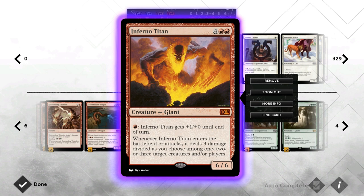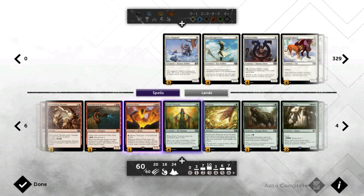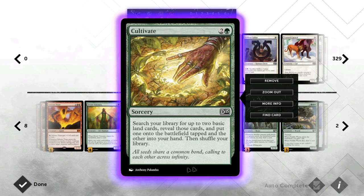Same with Inferno Titan — just a very good red card that I'll include in almost all of my red decks that go big, and there's no reason not to include it here. We've also got Elvish Visionary just as an early play to draw us into some more cards, provide a blocker against aggressive decks, or a chump blocker against bigger decks. As you can see we don't have a ton of 2-drops, so it's just to fill out our curve a bit.